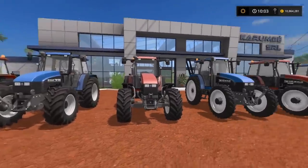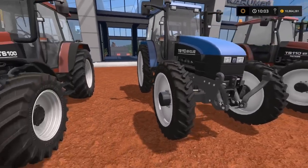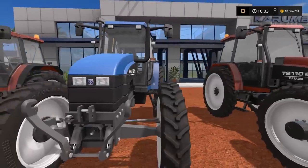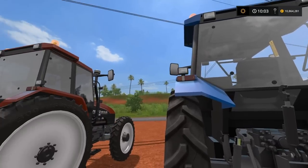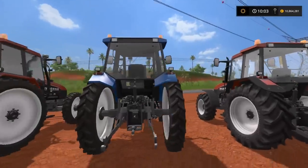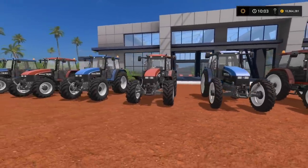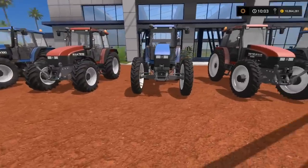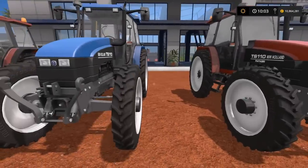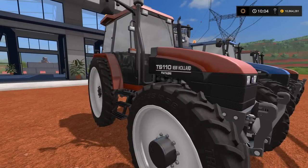Moving on we've now got the TS 110 at 100 horsepower, and I've gone with narrow tires on this one with no fenders or mudguards. With the narrow tires I thought mudguards sticking out might look a little odd — it follows the body line quite well without them. The tractors themselves are all identical; these are just options with tires and fenders. The narrows don't do a low profile, it's just narrows.